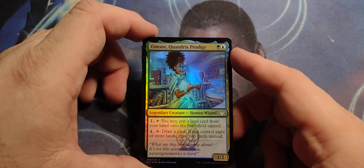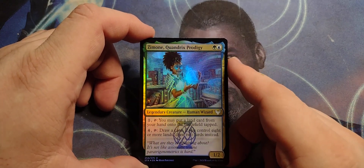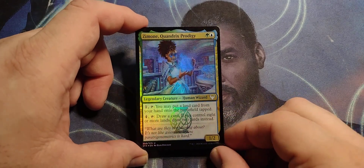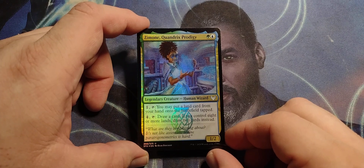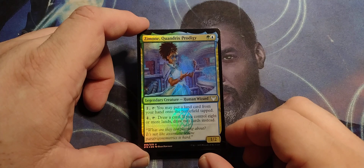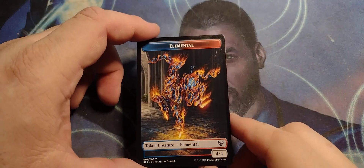And we got a foil of Zemone, Quandrix Prodigy — green-blue, Legendary Human Wizard, one-two. Pay one, tap: you may put a land card from your hand onto the battlefield tapped. Four, untap, draw a card. If you control four or more lands, draw two cards instead. And as a secret layer, this is a token of an elemental — blue-red elemental, four-four.